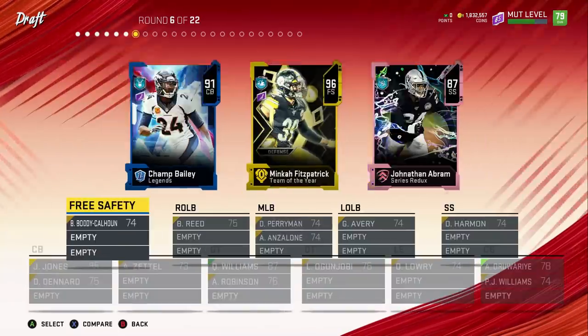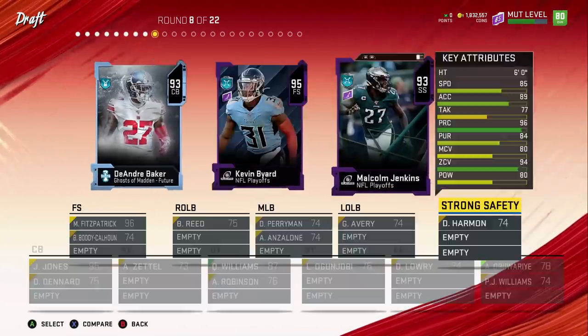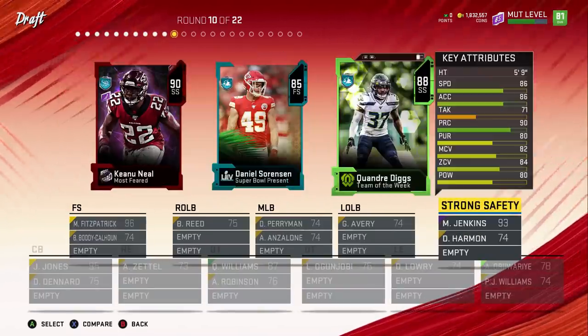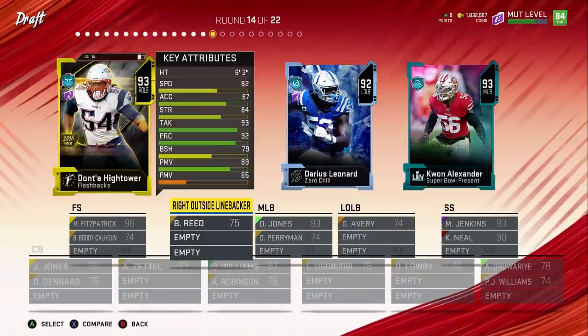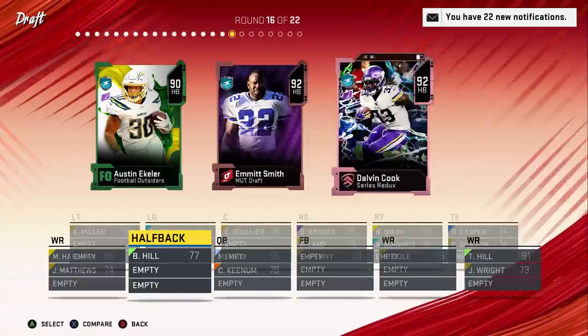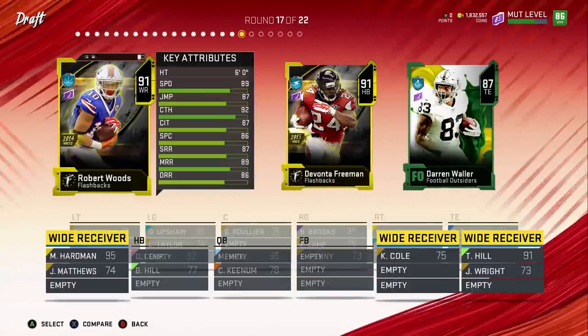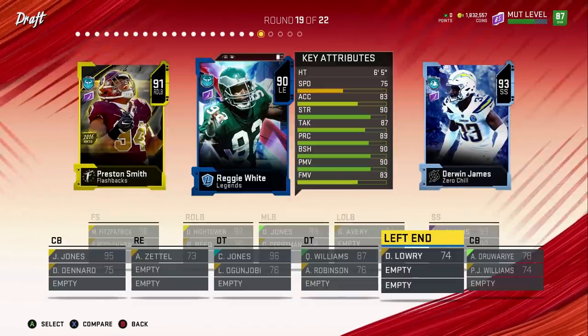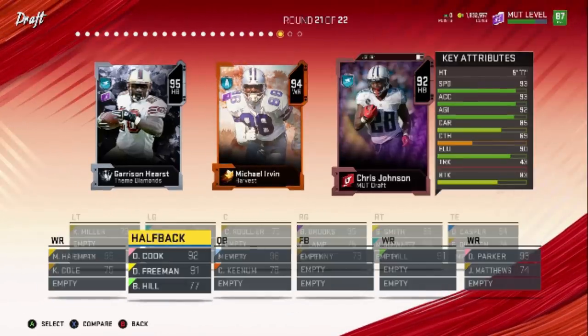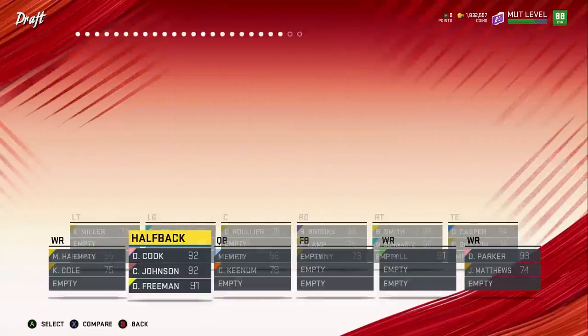First pick, first round, I get Tyreek Hill. And then a couple of rounds later, I get another super fast receiver from the same team — I get McColl Hardman. And then a quarterback a few picks later, we get Michael Vick. This is going to be one of the fastest Draft Champions teams ever. I get two good running backs, I almost take Darren Waller, and then one of the last speed picks is Chris Johnson. So my team is super fast on offense.